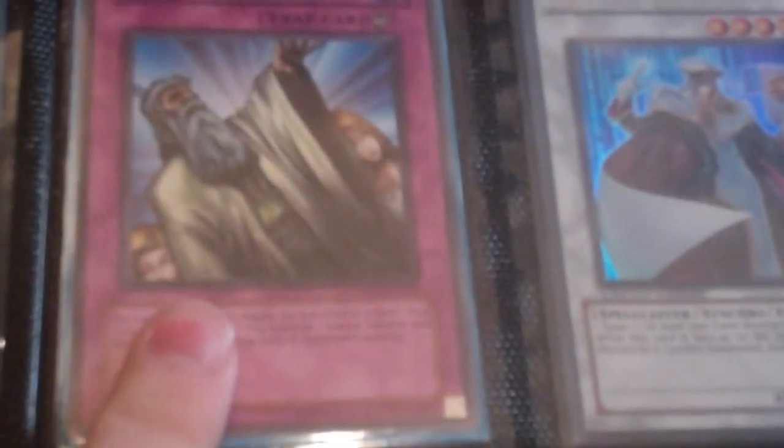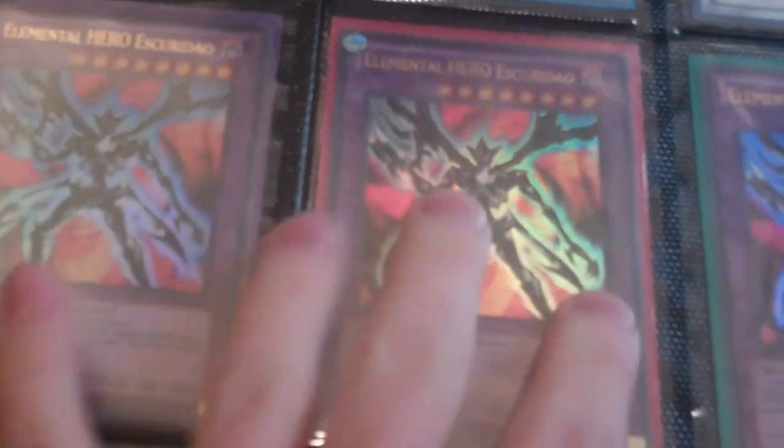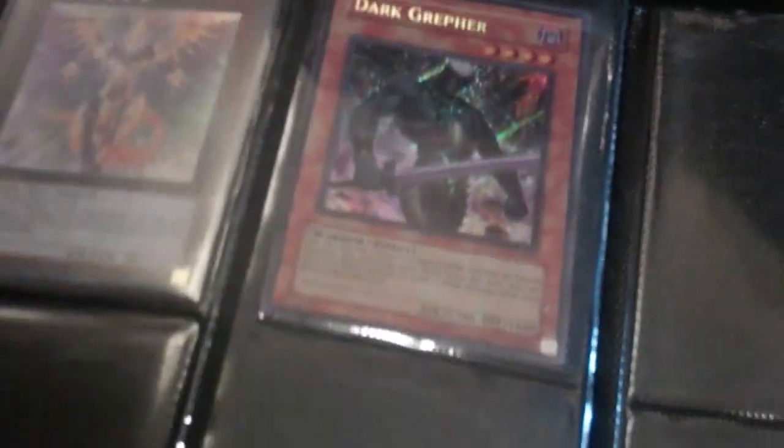The Ultra Torrential that's Mint I value at $8. The Super Beckoning Lights are $10 — one is English, one is German. The Rare Decree is $5. The Super Mirror Forces are $12. The Ultra Mirror Force is $12. The DT Catastor is $15. The TG Hyper Librarian is $15. The Rare Solemn Judgment is $5. These Elves of Heroes are $12 each. The Burn Mans are $3 each, two for $5. The Photon Saber Tiger is $4. The Atube is $15. And the Secret Crepher is $12.